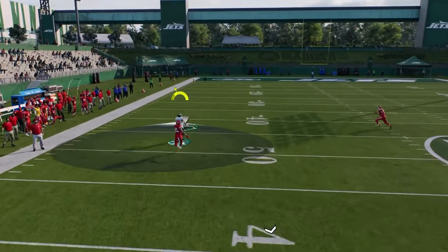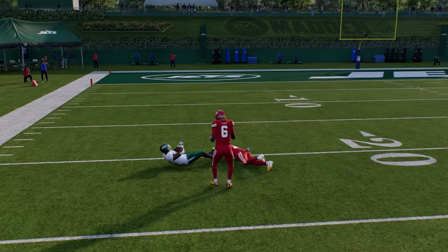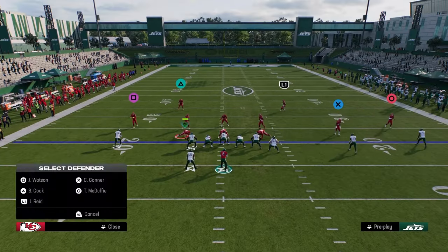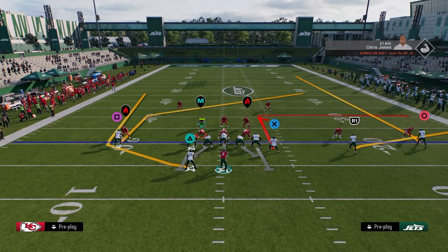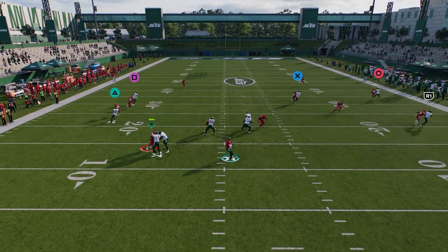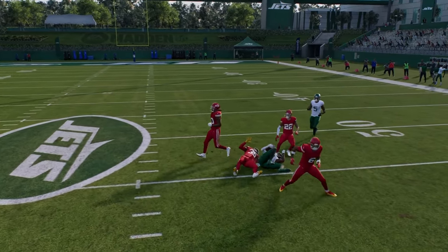We also have this running back wheel, which does a pretty good job of getting over the top of man coverage. You're able to beat man on the left and on the right. So a lot of times if they're going to play man on U-Trips, they're going to have to be in cover two man shade, and that opens up your corner route to the right or your backside post. Super effective at beating man.